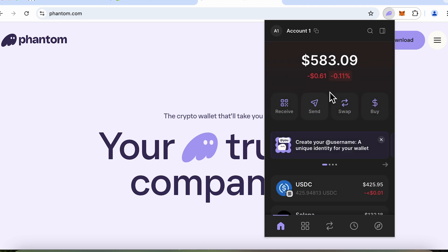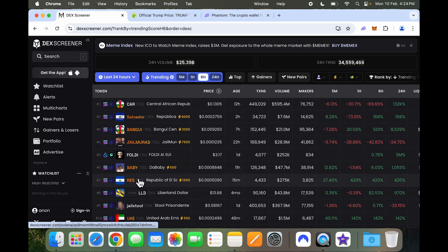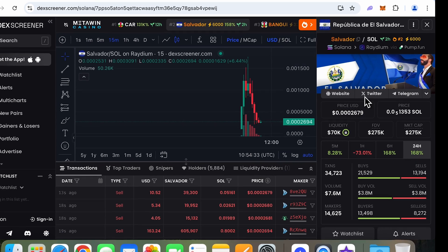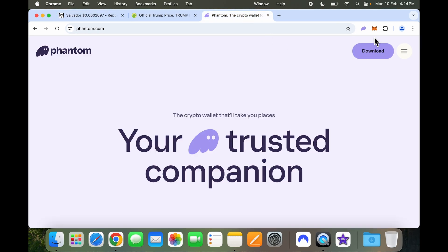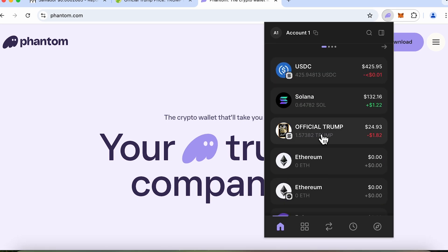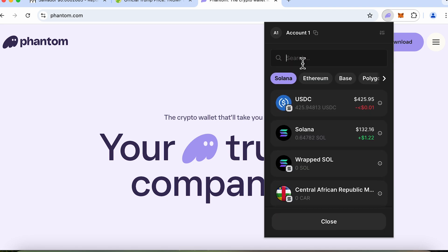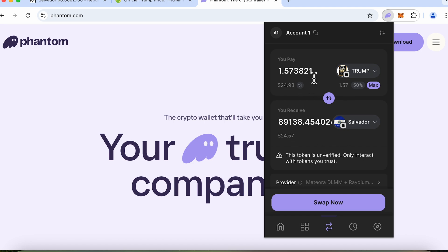For example, I came to DEX Screener, which is a portal I heard about, and there are a lot of meme coins listed here. You can use it to find contract addresses and then go back to Phantom Wallet, or use the platform itself. I'm randomly selecting a Salvador token — there's a copy button next to it for its contract address. I come back to Phantom Wallet, say I want to swap Official Trump for this token, paste the contract address, and the option shows up.